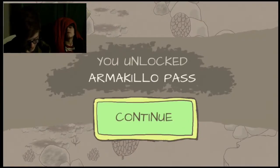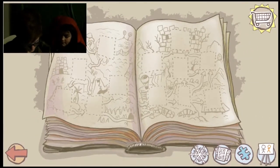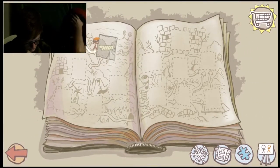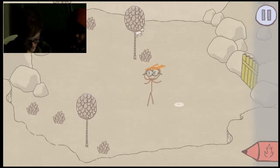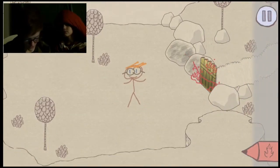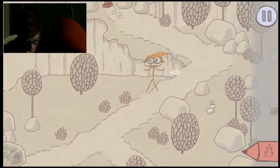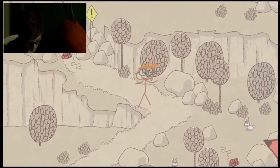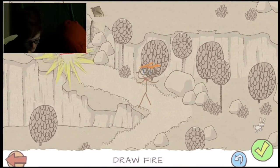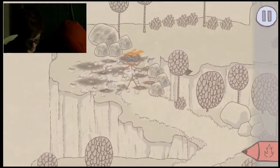You unlocked Armakillo Pass. Continue. Oh, it's a block map! Wait, I wanna replay it because I wanna go the other way. Because there were two paths, so I'm guessing there's multiple endings. Also, I think you can get, like, puzzle pieces and stuff. You can get story things. We need to find out the story. We need to unlock things. Blow that up! Boom! Need to stay away from the fire so I don't die.